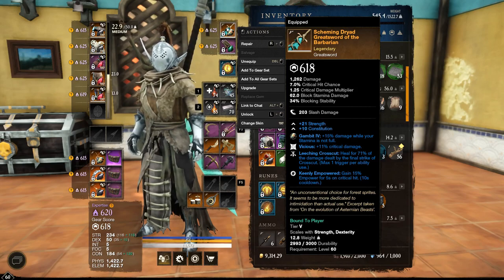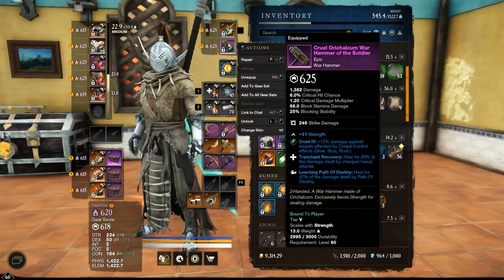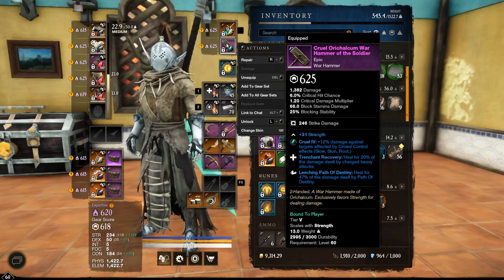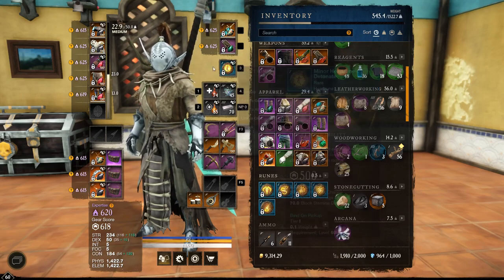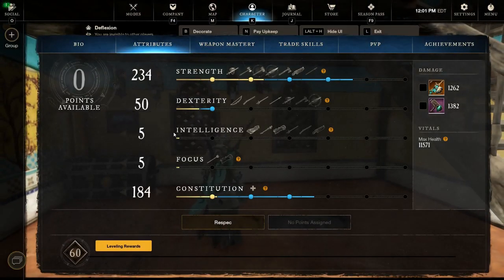The two big things to take from this: the Greatsword has Leeching Crosscut, which is 100% required. You can run other leeching or life-sustaining builds with Sword and Shield. I'm specifically using the Greatsword and the Hammer for the CC and the heals. The Wicked Hammer has Trend of Recovery and Leeching Path of Destiny — both are great to have since you need as much sustain as possible farming these bosses. I'm also running a Minor Heart Rune and Detonate.